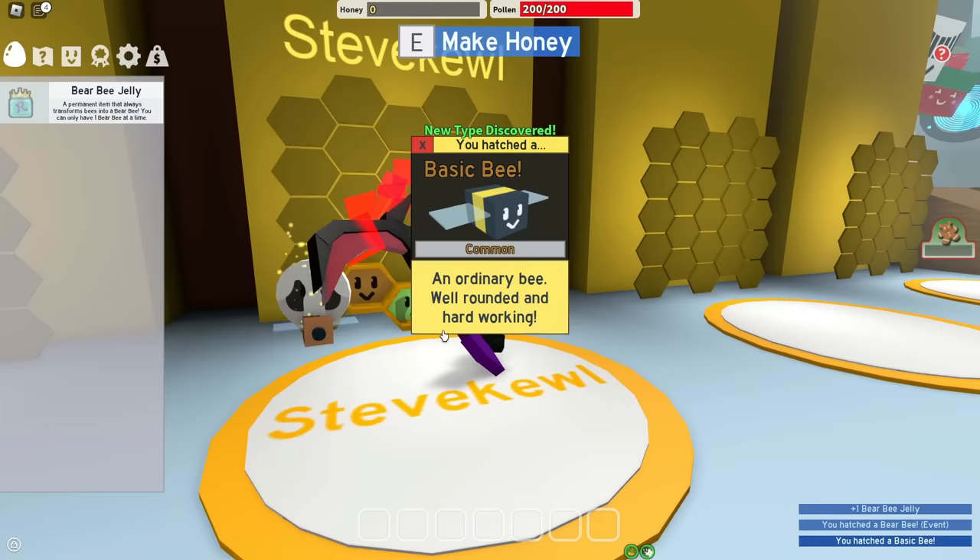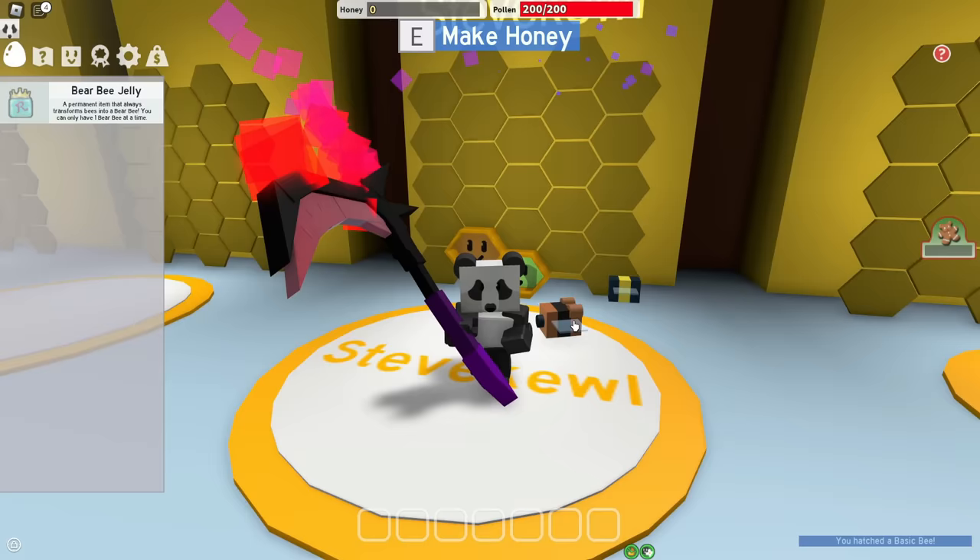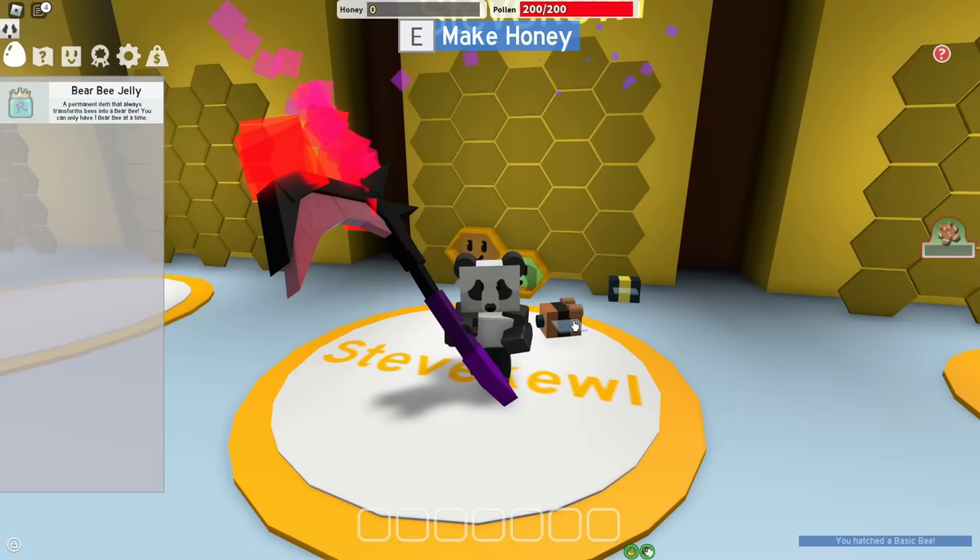Let's hatch the Bear Bee, which I got for free, and the Basic Bee, which hatched into a Basic Bee. Wow, big surprise. And I guess I became Panda Bear with the Dark Scythe, but let's see how fast I can convert my backpack. Bear Bee kinda carried there.